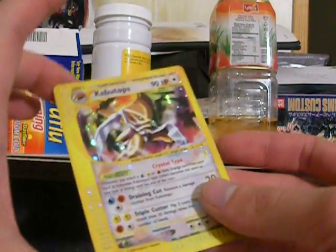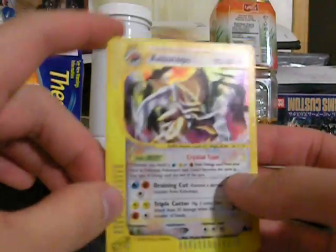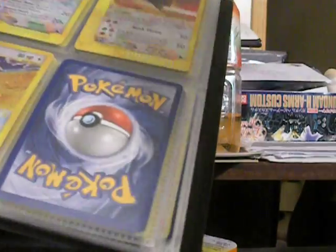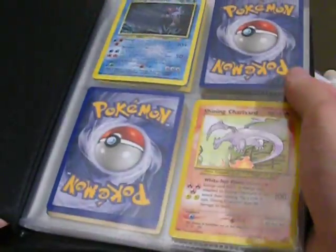As you can see, this is a Kabutops Crystal and I'm going to put it in my binder. I completed the star set already, so we have Kinger Crystal, Lugia Crystal, Nidoking Crystal, Celebi Crystal — which has really good artwork — Charizard Crystal, Crobat Crystal, Golem Crystal, Ho-oh Crystal, and now Kabutops Crystal. So I completed the crystal set.